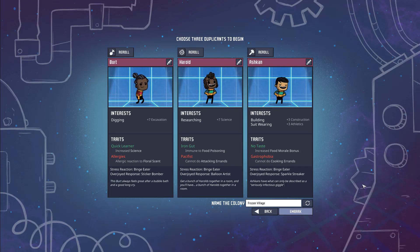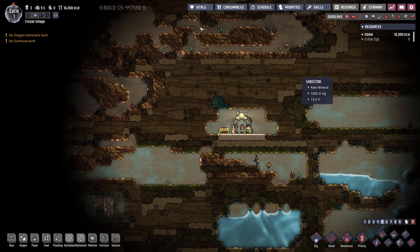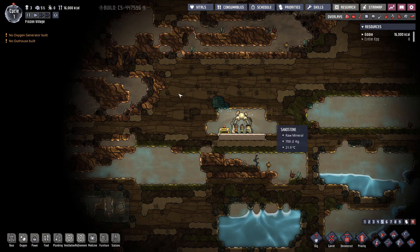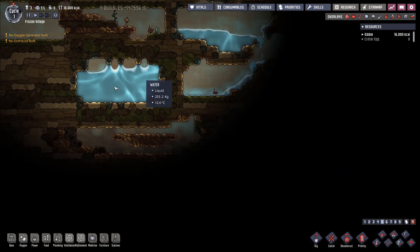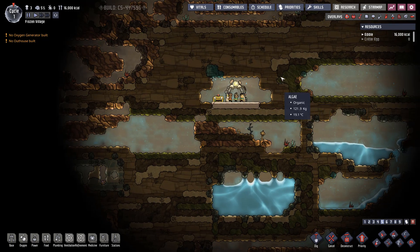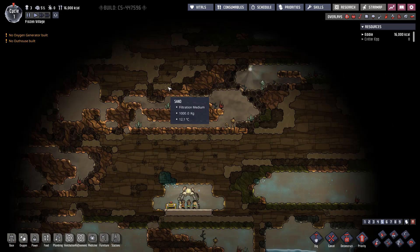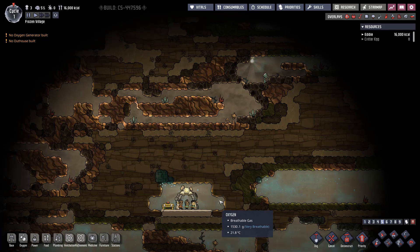We've just landed within the asteroid. Zooming out, you can see quite a bit of copper ore. The game is paused. There's some water here — getting to the water will be the first course of action. As soon as we venture outside of the starting biome, check this out — there's ice right there, and our dupes won't like that. This area is 13 degrees Celsius, and that's the challenge on this world: how do you survive when it's so cold?